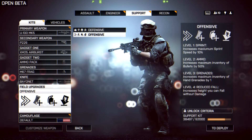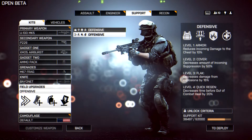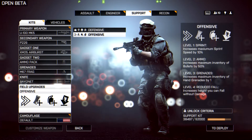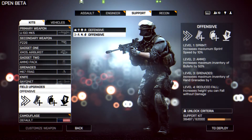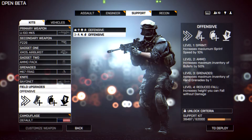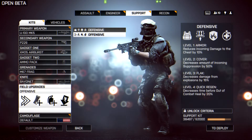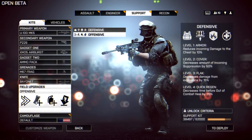I got this offensive field upgrade - how do these work? Are they based on the individual in the squad? They're based on the individual doing things for the squad. Does each player have a different field upgrade for themselves, or does the squad leader pick it for the squad? No, it's individual - you pick your own. There's gonna be like five or six total but they only have two right now.